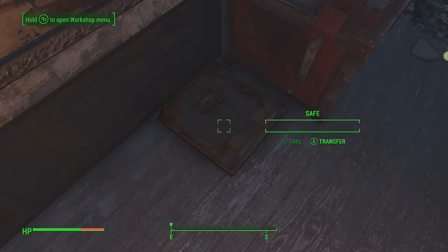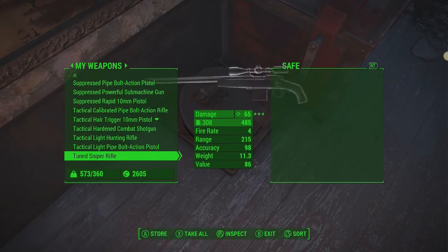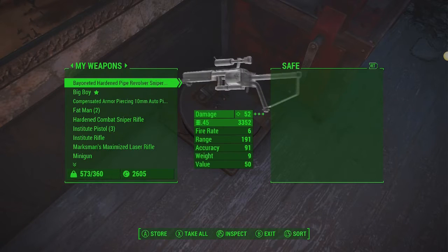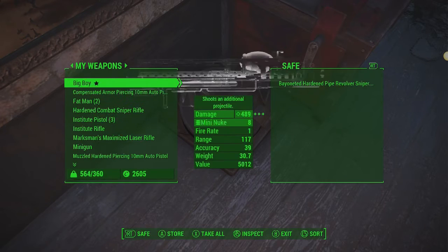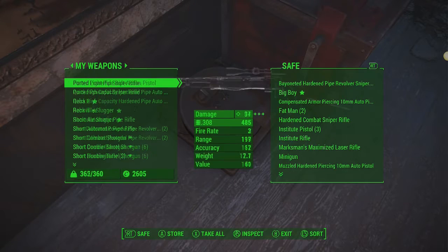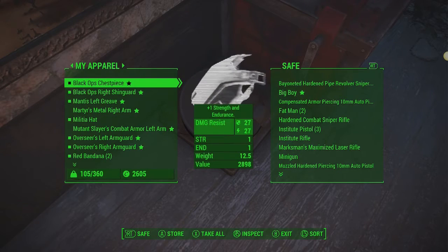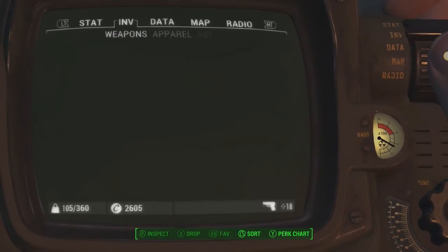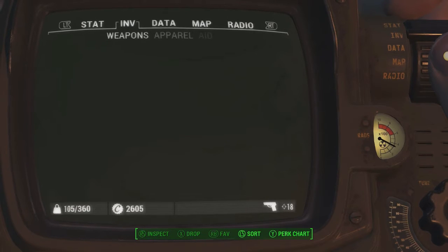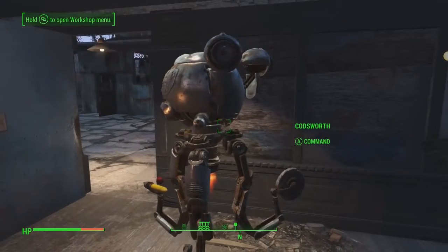I'm going to come over here and get out of build mode and come into my inventory. As you can see I have a ton of weapons in here, because weapons seem to work best for reducing the settlement size. I'm going to go ahead and store every single one of these weapons in the safe. I have the weapons that I actually use over in another container so I don't get them confused. Now you can see I am much lighter — I am no longer encumbered. My weight is actually 105 pounds, so I was carrying about 472 pounds worth of weapons.